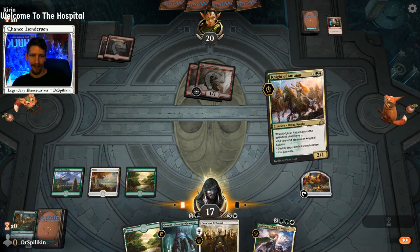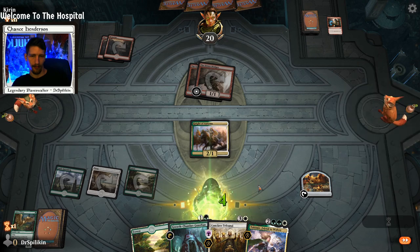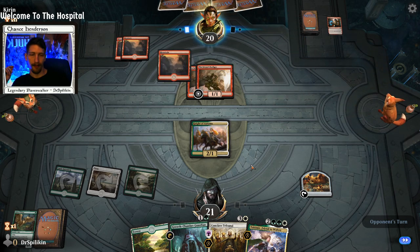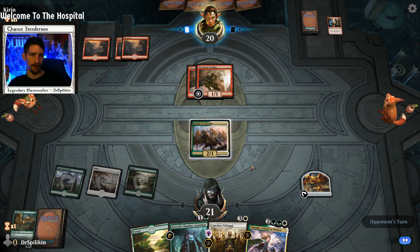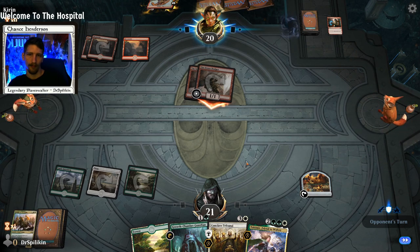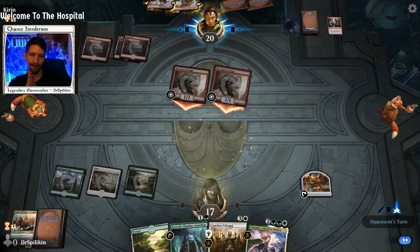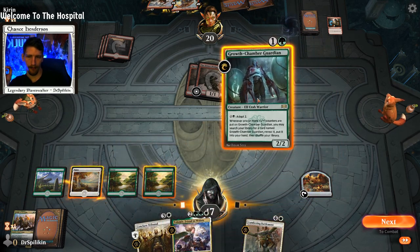Not that I'm salty — I'll go ahead and gain some life here. We also have Tolsimir which is going to gain us more life, so we're actually decently equipped to deal with these kinds of decks. Bone Crusher Giant — cool. I'd like for them to play the Bone Crusher Giant so I can use Tolsimir's wolf to kill it.